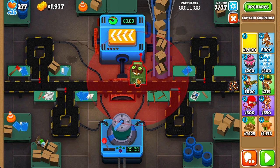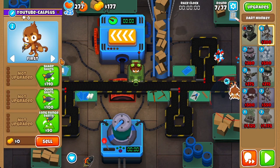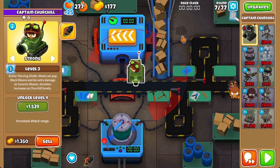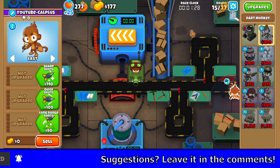This strategy relies heavily on Churchill, so if you don't have Churchill, I feel bad for you. You're going to need to do a Dark Monkey strategy — place the Dark Monkey, set it to last, and get a 3-2-0 Dark Monkey before you can get your farm and Churchill. But either way, if you do have the required monkeys, set your Churchill to strong and your Dark Monkey to last before you send to round 15.